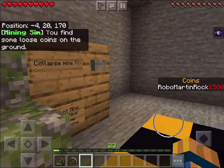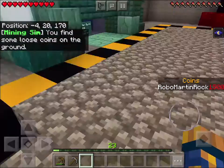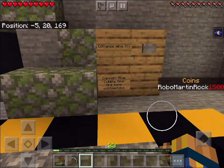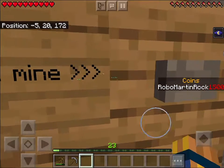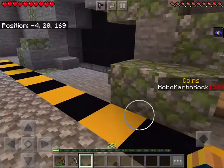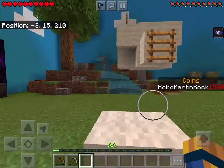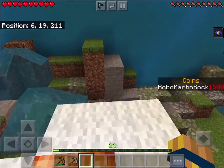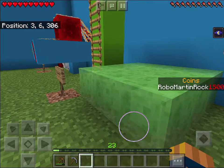Oh — 'Collapse! You find some loose coins on the ground.' Yeah! The collapse mine — ore type: Cobblestone. This ladder looks to be broken because I already went there. I'm gonna go ahead and check out this little area over here.